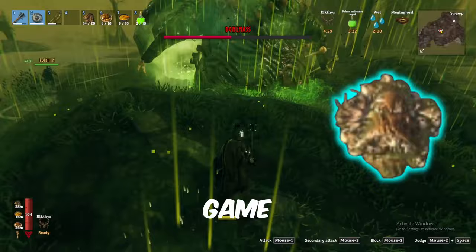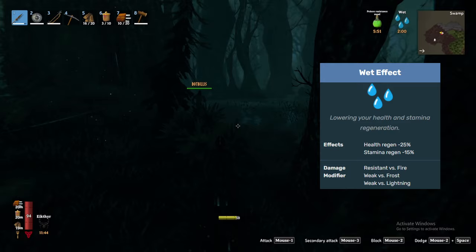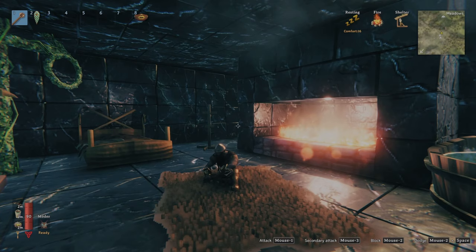Before we get into any of that, let's make sure we are properly prepared to navigate the swamp. The swamp is dark, wet, and unforgiving — it's constantly raining in this biome and therefore you will always have the wet status effect applied to you. The wet effect reduces your health regeneration by 25% and stamina regeneration by 15%, in addition to making you weak to frost and lightning damage. Ensure you get your rested effect buff before entering the biome to counteract the wet effect.